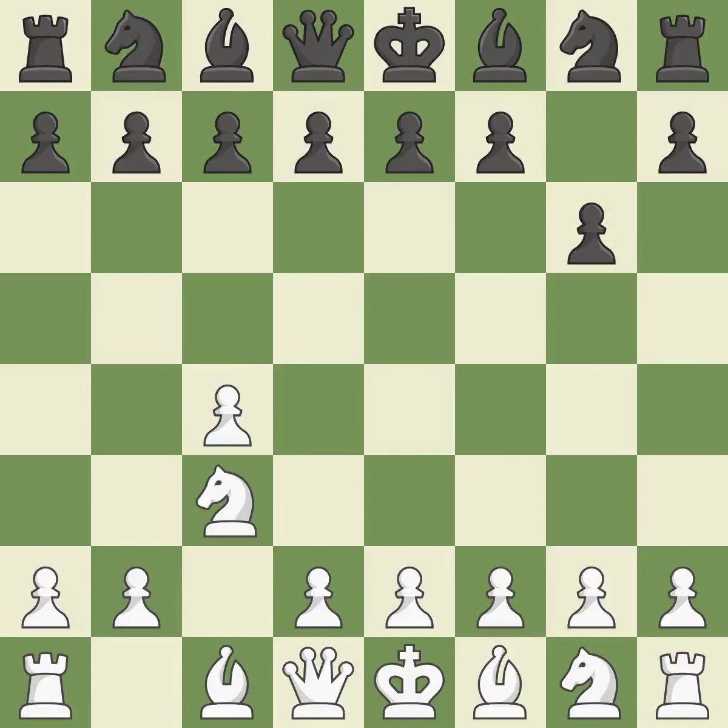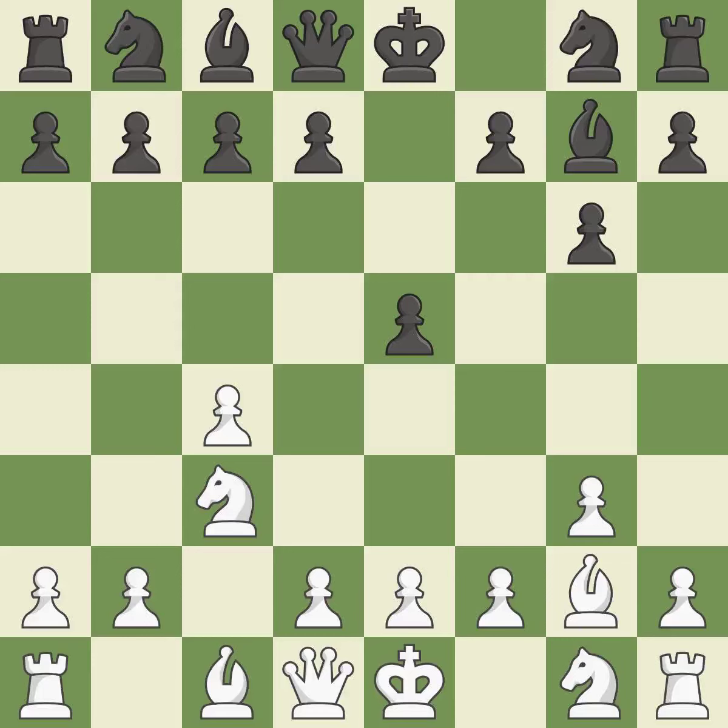Nc3 controls the d5 and e4 squares and advances the knight. The fianchetto move Bg7 places the bishop on the long diagonal. The bishop will be better off as a result, growing and gaining flexibility on the long diagonal.